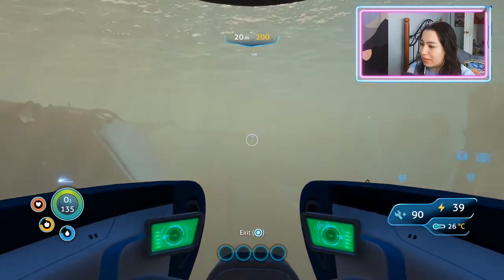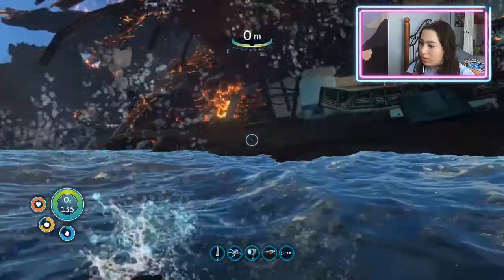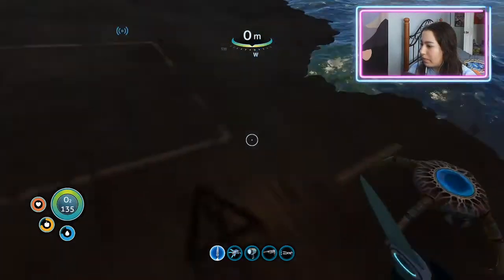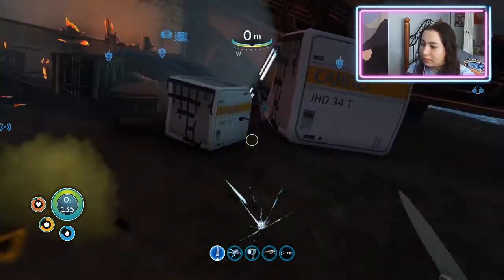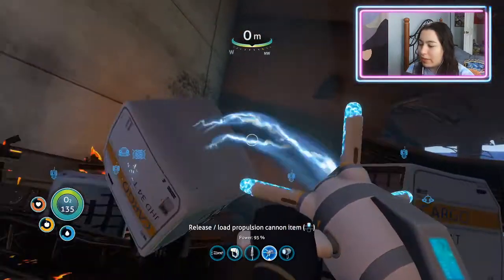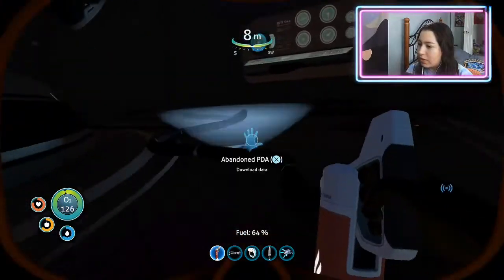Oh my god, what is that? Nothing's coming at me — seems like a good parking spot. All right, cool cool cool, I think this is good, we are on board the Aurora. They're coming at me — should be able to use my stasis rifle to move some of this shit out of the way. We are almost in the Aurora. Let's go, we are doing it — we're in!